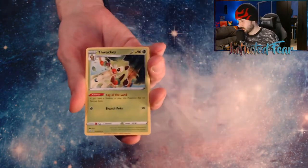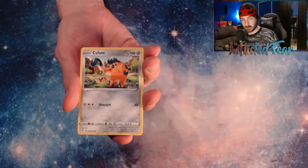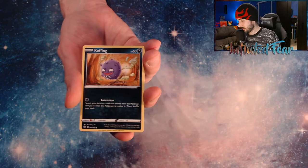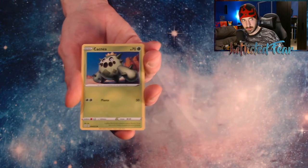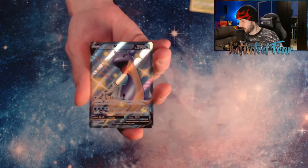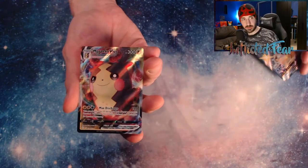Energy, a Thwacky, a Rotom, Rusted Sword, Cufant, and a Gossifleur, Snom, and a Koffing, and a Cactni, and a Baby Shiny via this spot. And a Lapras V Full Art Shiny, and a Morpeko VMAX!